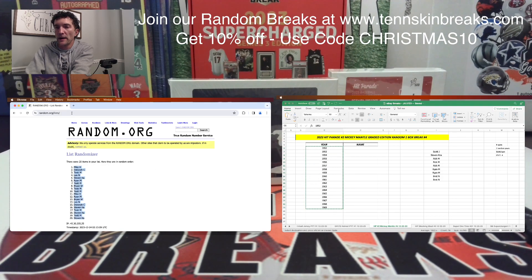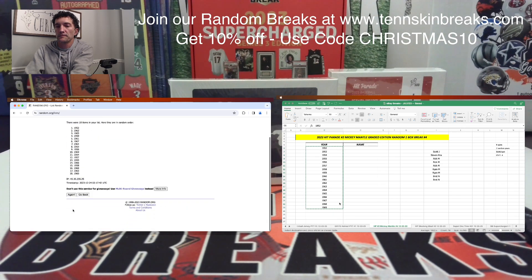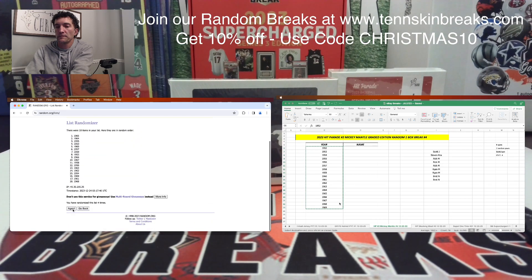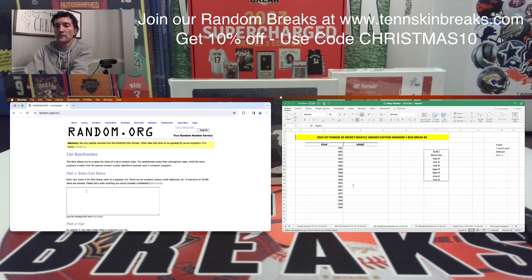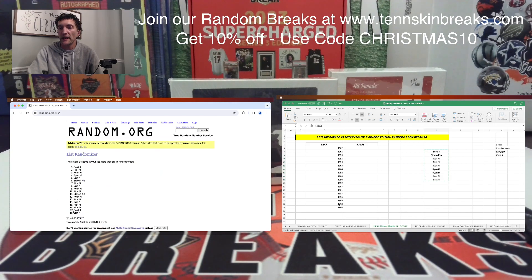Let's go ahead and randomize our years. We'll mix them up five times — two random years per spot, 18 altogether. Let's randomize this five times and match them up.